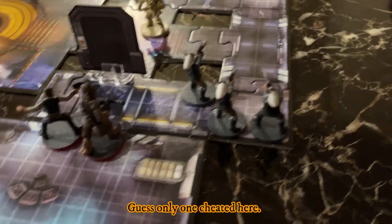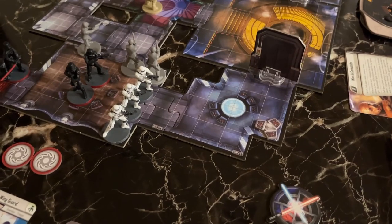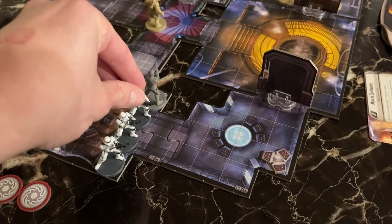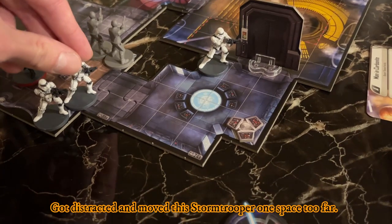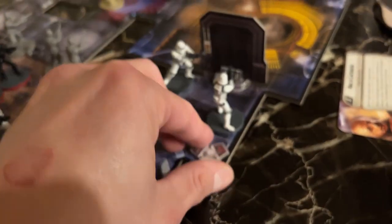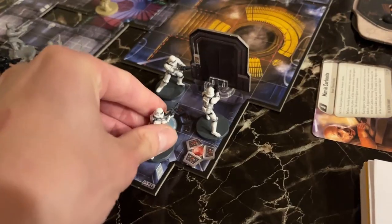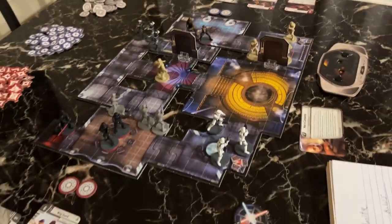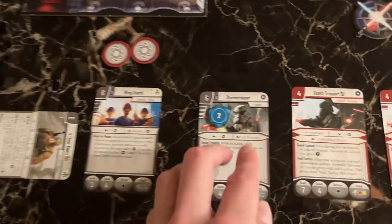The Stormtroopers go over to control the terminal and then open the door — being more aggressive than the cautious Rebels. Stormtrooper goes one, two, three; one, two, three, four — in position and in control of the terminal, plus one command card every round. One uses the interaction to open the second door. Both doors on the Imperial side are open, revealing the carbonite chamber. Stormtroopers are tapped.